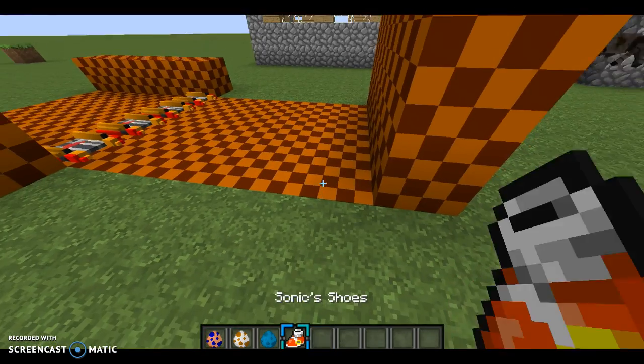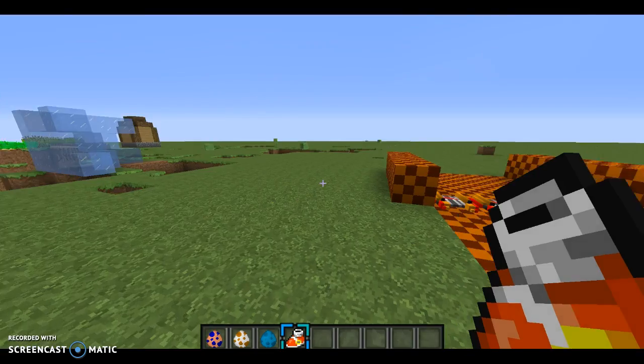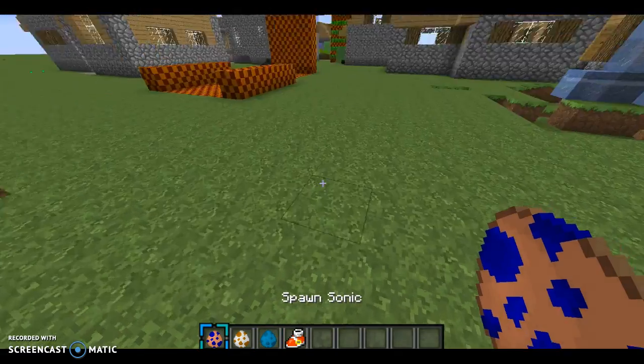I'll show you. These are Sonic shoes - you put them on and it makes you run fast. We're going to fight this boss later.